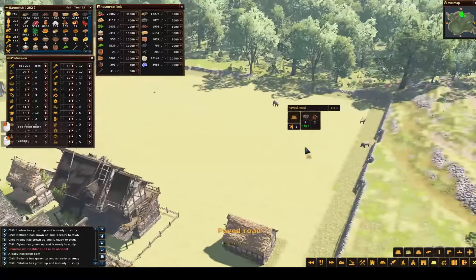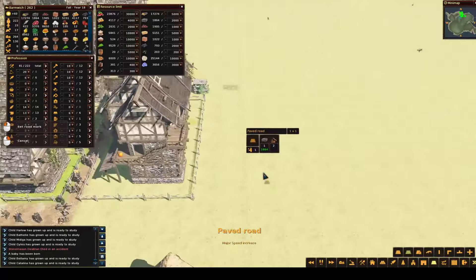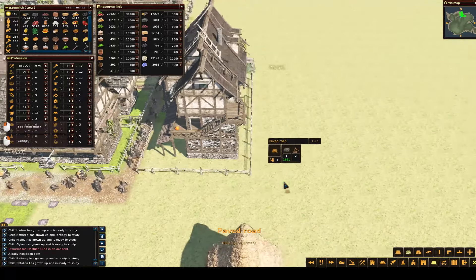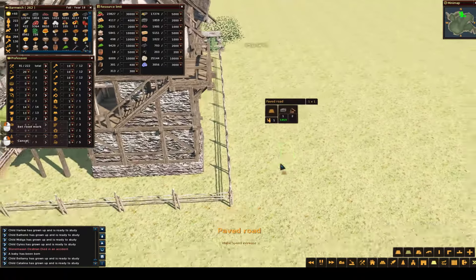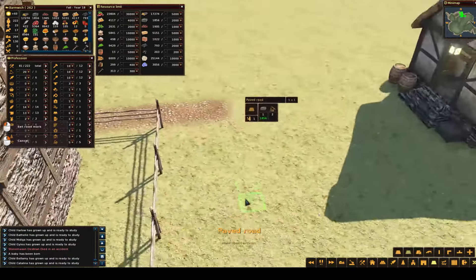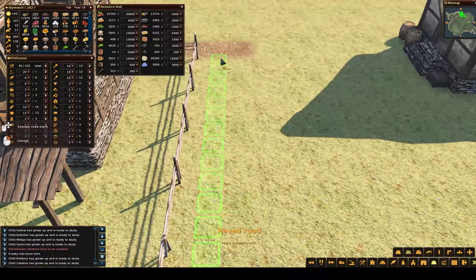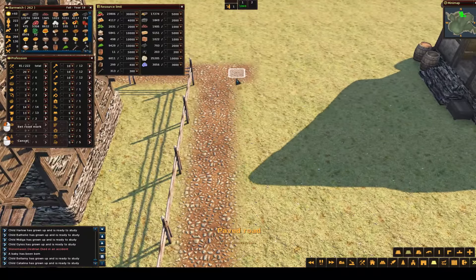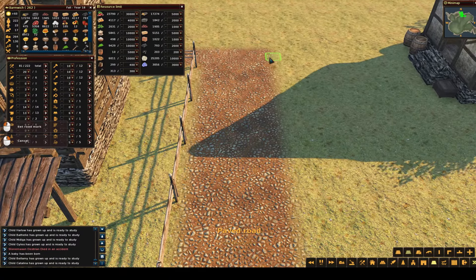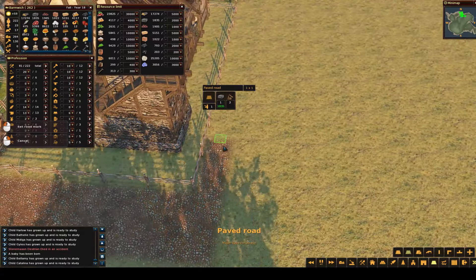We've got a nice big area — well, medium sized area. It's gonna fill up fast. Nice tavern right here. Before winter hits, I want to get the road in, because it's nearly impossible to place roads during the winter. You never can see what's going on once the snow flies.